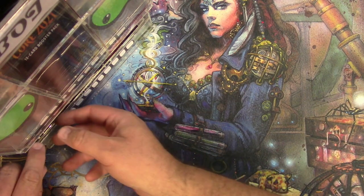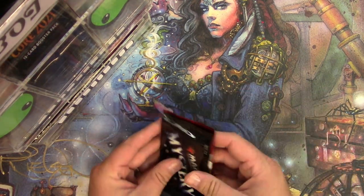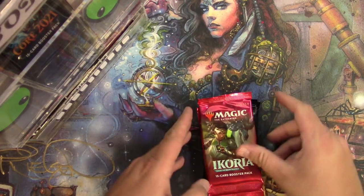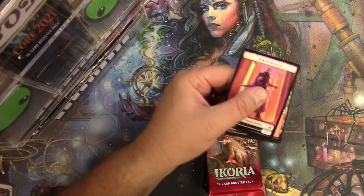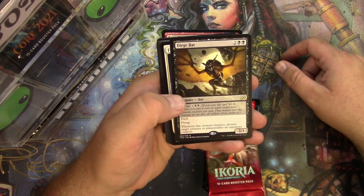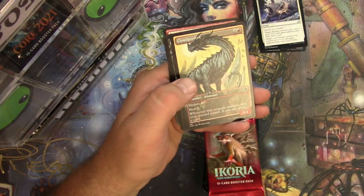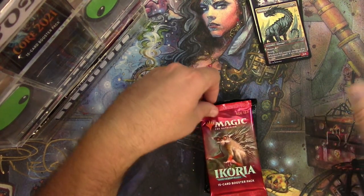All right, next patron and loot box recipient will be Justin, aka Just Insane — that's how he prefers to be known. Good luck to you on your packs. Ikoria — here we go. Soldier token, mountain, Dirge Bat with mutate, very cool, Fight as One, Indatha Crystal, Proud Wildbonder, and a Cloudpiercer.